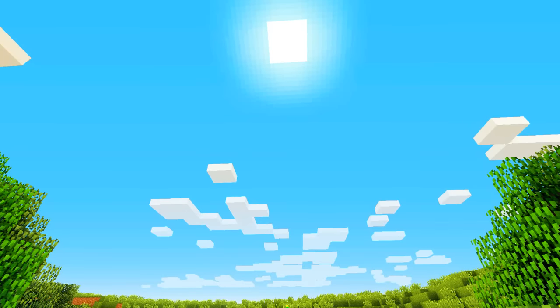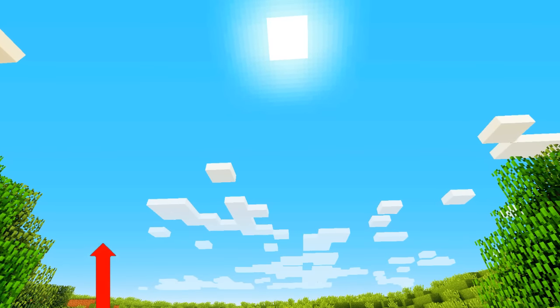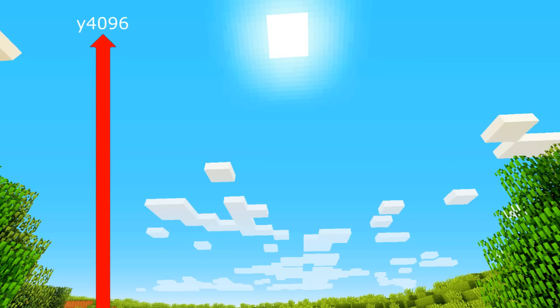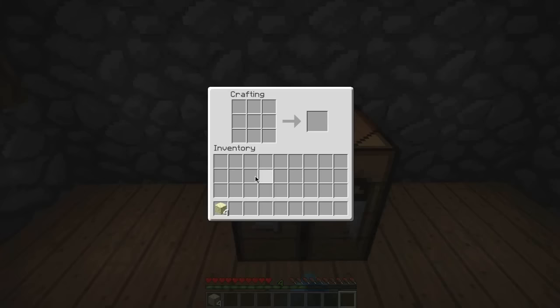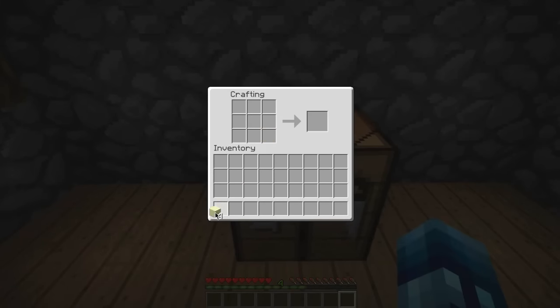/tp can now teleport the player to a y coordinate in the range of negative 4,096 to 4,096, increased from the previous negative 512 to 512. The infused stone bricks recipe now gives four blocks instead of one.